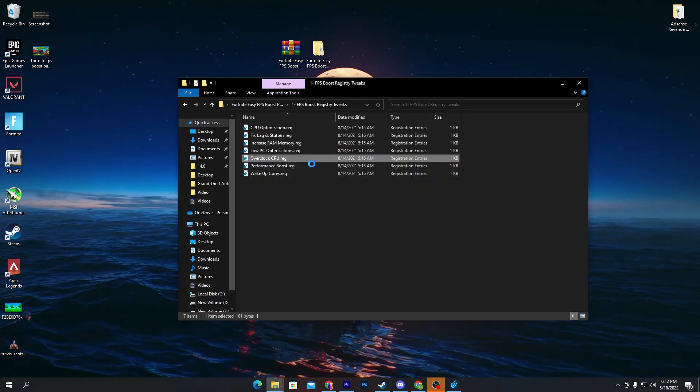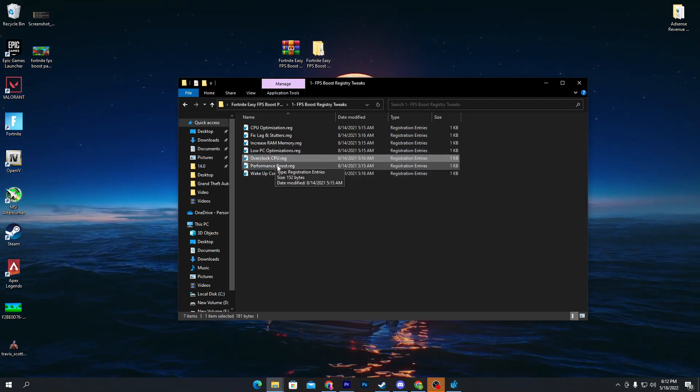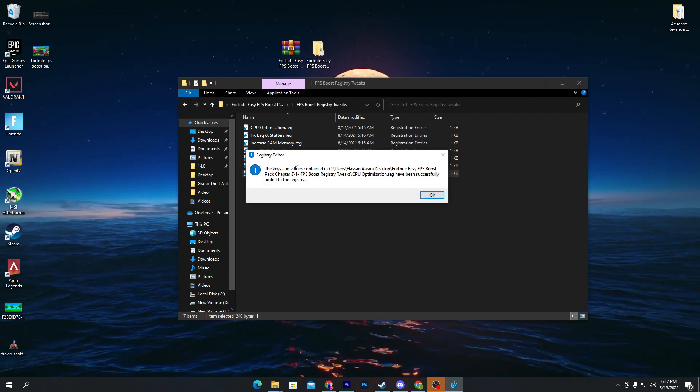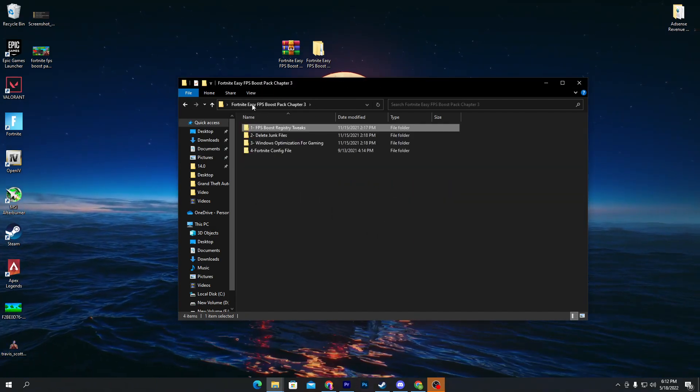For low-end PC optimization, this will overclock your CPU speed and unlock all the cores of your CPU. Go for the performance mode .reg file — this will wake up all the cores. Click OK for each prompt. Once you're done, go back into the main directory of the boost pack.